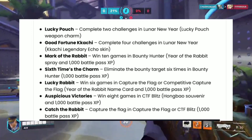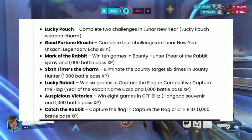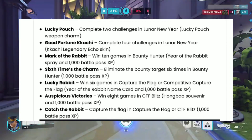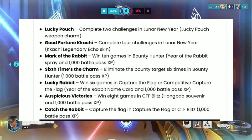6 Times the Charm: eliminate the bounty target 6 times in Bounty Hunter, rewarding 1000 Battle Pass XP. Lucky Rabbit: win 6 games in Capture the Flag or Competitive Capture the Flag, rewarding a Year of the Rabbit Name Card and 1000 Battle Pass XP. Auspicious Victories: win 8 games in CTF Blitz, rewarding a Hongbao Souvenir and 1000 Battle Pass XP.